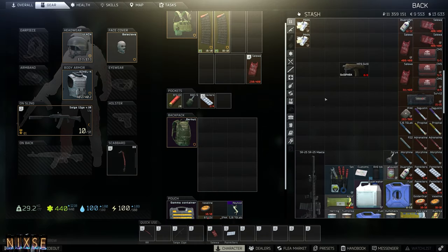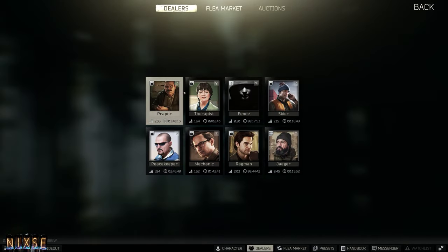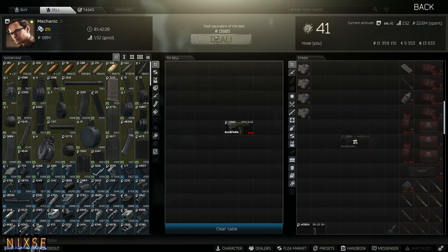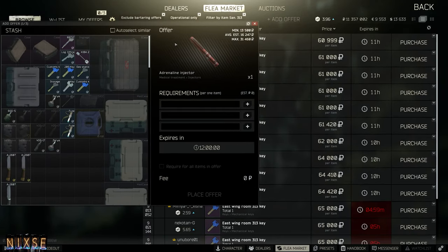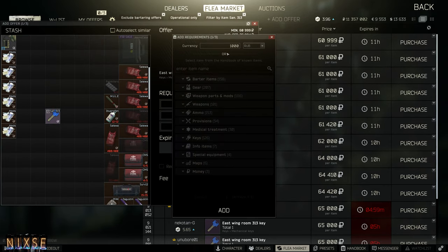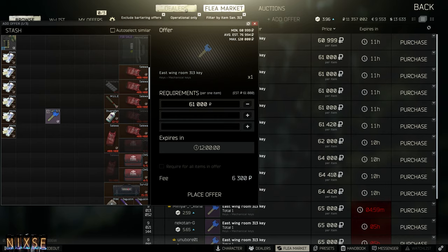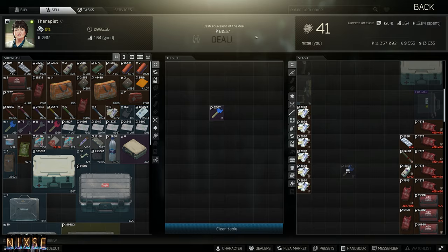Tip number seven: learn the value of items. Everything in Tarkov has a monetary value but it's worth more to some traders than others — if you aren't sure who will pay more, check all the traders to see which offers the most. Once you are past level 10, use the flea market to check if it's worth selling there over the traders. Keep in mind that everything listed on the flea market has a listing fee, so something that appears to sell for slightly more on the flea could net you less money overall if the listing fee is too high. Eventually, knowing which items to sell to which trader will become second nature.